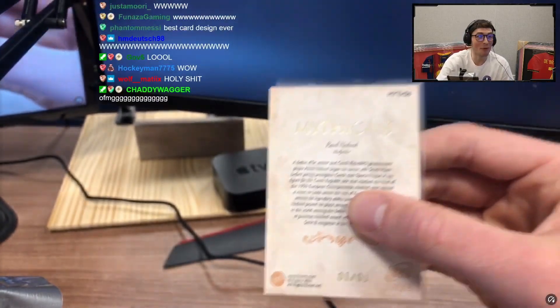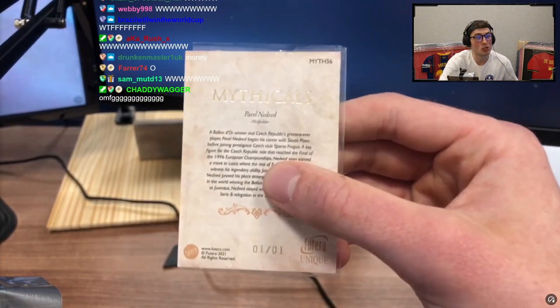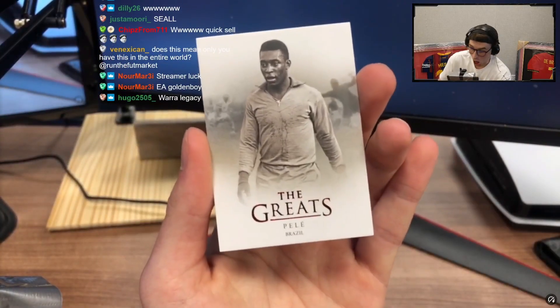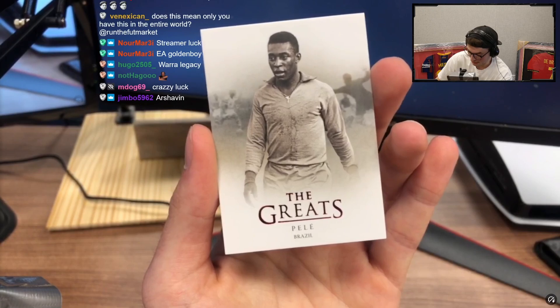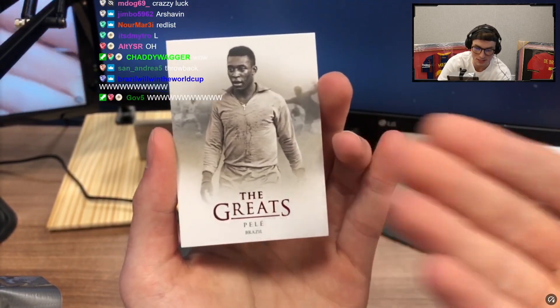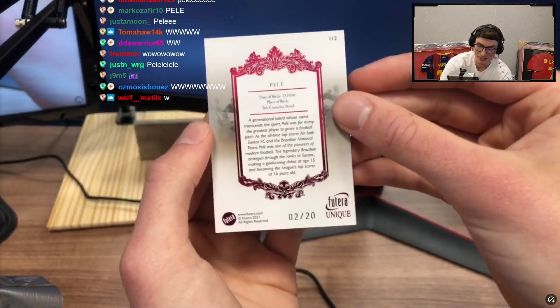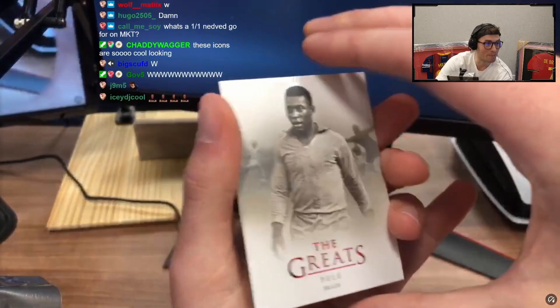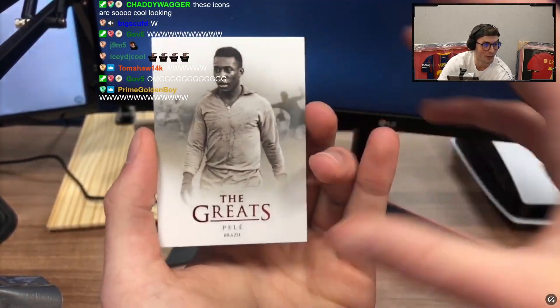No way boys! What did we say the chances were chat? 33% right? Because the case has 18 and we have six — we have a mini case, and there's four golds per mini case I believe. Boys — balloon, one of one! That is crazy. Look at that vintage bro — two of 20, Pele bro! What a hit, what a pack chat. Two of 20 Pele, and one of one Nedved!